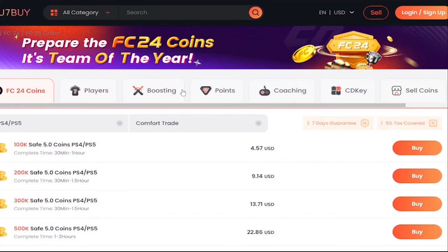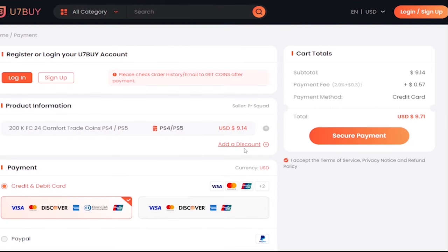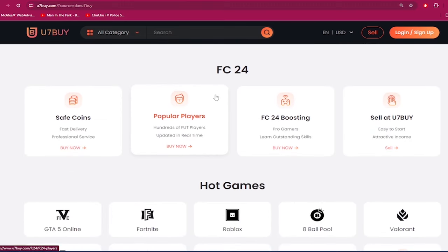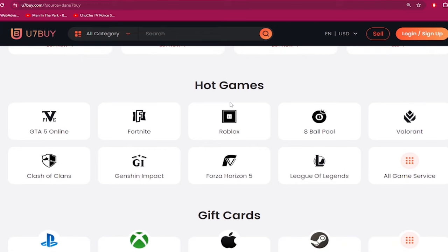What's good guys, if you need to make your ultimate team stronger, go to u7buy.com and buy yourself some cheap and reliable FC24 coins. Once you head over to u7buy.com, make sure to use my discount code 'dan' to get six percent off your next purchase. Apart from FC coins, u7buy.com also provides game services like top mobile games, gift cards, game keys, etc. Click my link in the description and enjoy the cheapest prices.